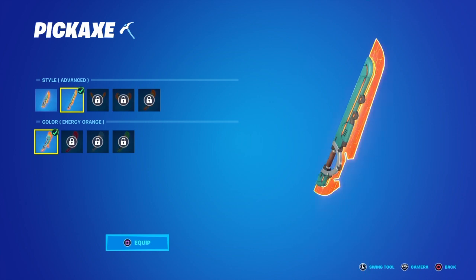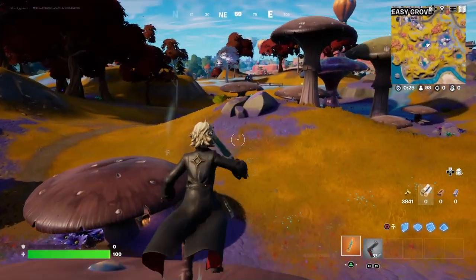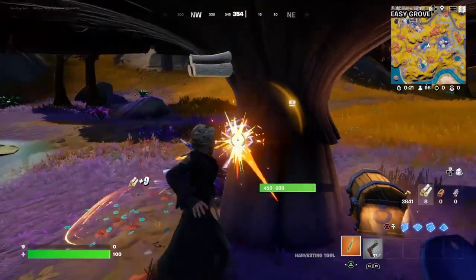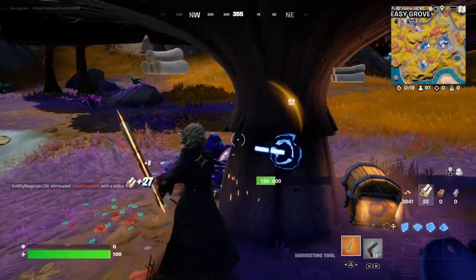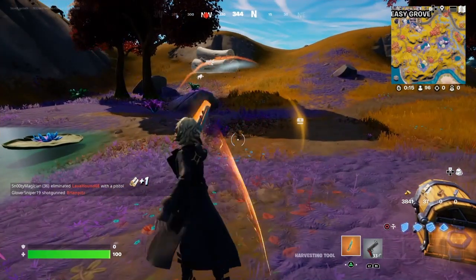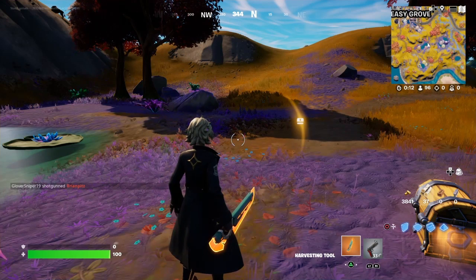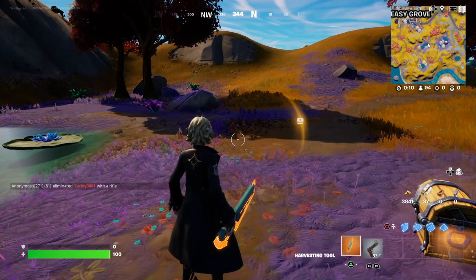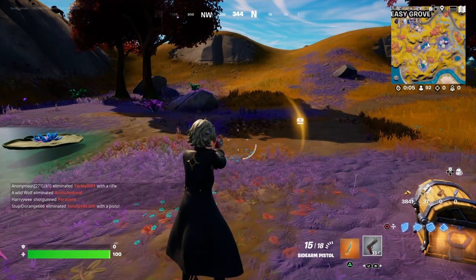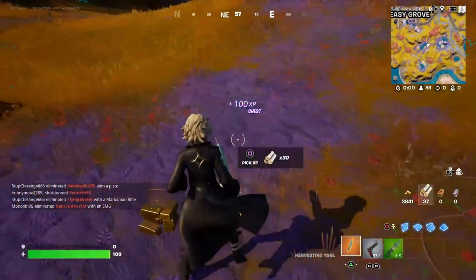I'm going to start with this one. I wish you could just do the colors right off the hop, but you can't unfortunately. So I'm in a match and I'm just going to fool around here. It sounds pretty cool. Honestly, it kind of reminds me of another pickaxe that we already got — the aliens, the lightsaber-like one.